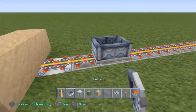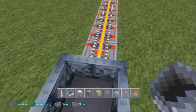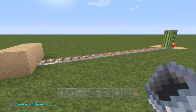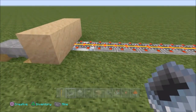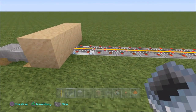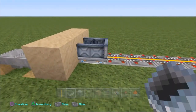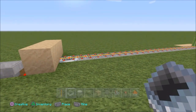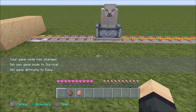So let's test it out for the first time. When you put a cart down, give it a little push to get it going, and it'll hit the cactus, go back through all the hoppers, back to the dispenser, and it should pop out. It'll just keep going around and around infinitely. And if you put more carts on the track, you can put as many as you want, and it'll just keep going around and around.